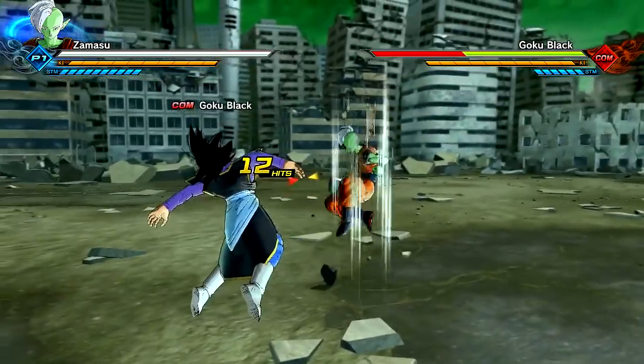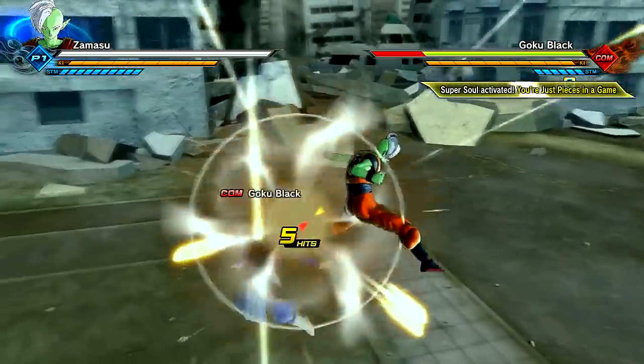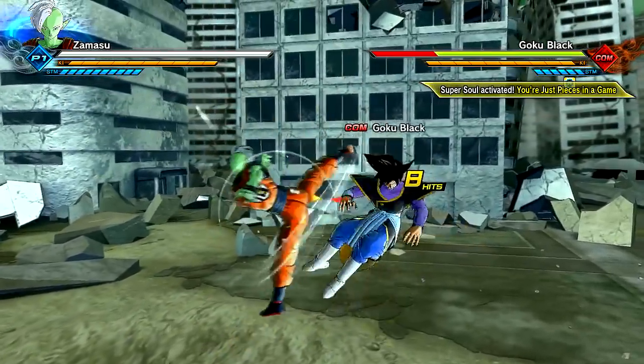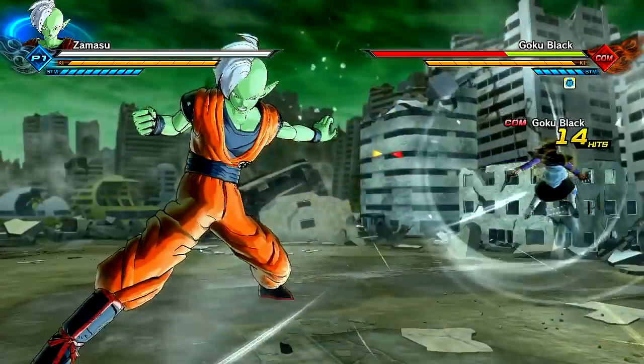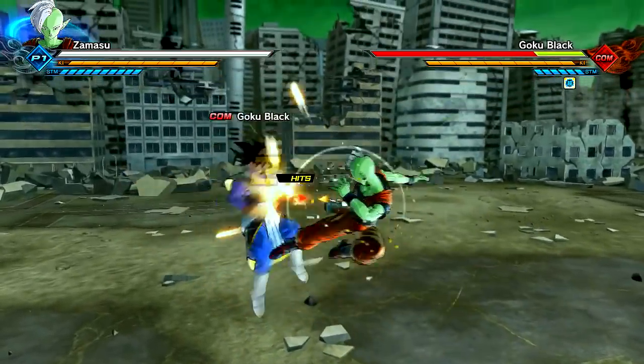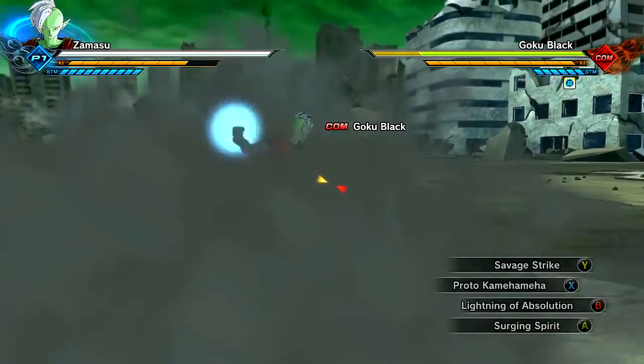He's got Goku's combos — this is so hilarious to see Zamasu using such hardcore movesets and combos. Goku, he goes in with his martial arts — this dude knows what's good. Boom! We got that Savage Strike going right down to the face.